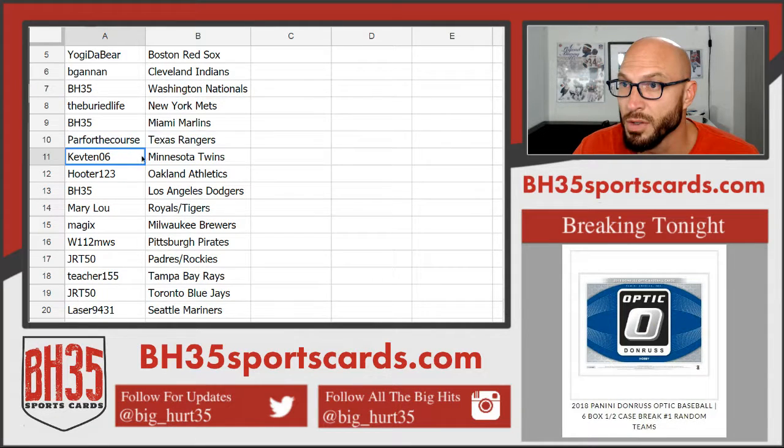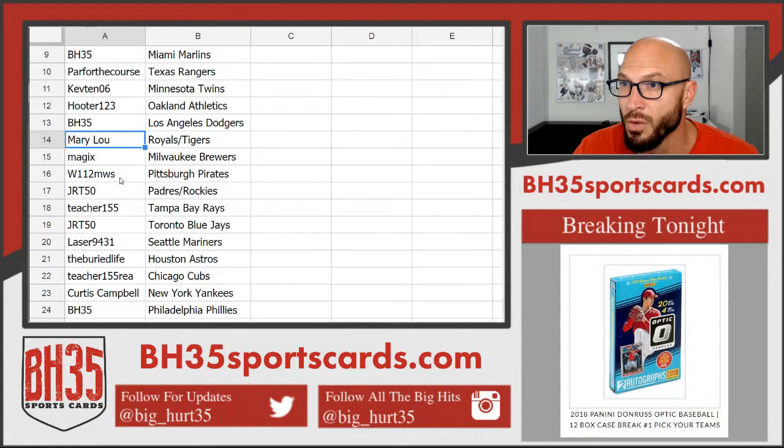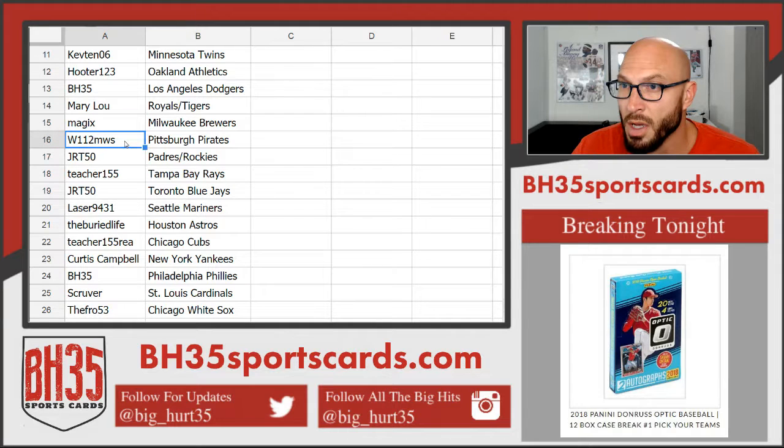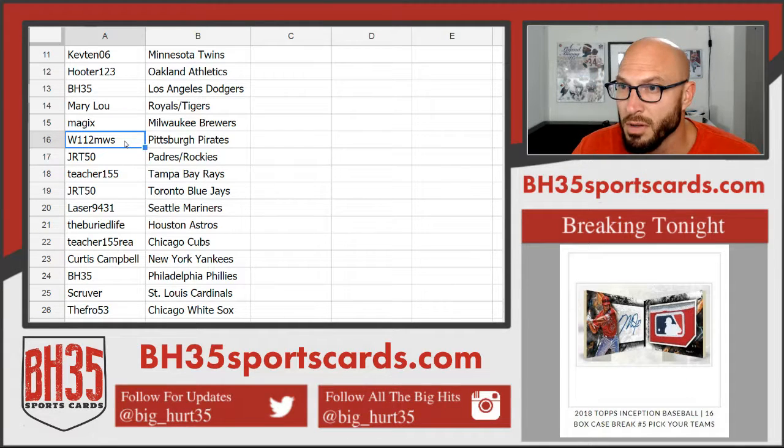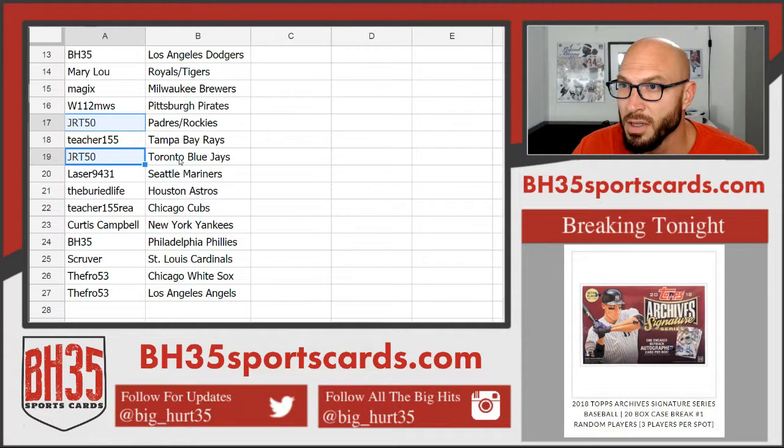Par for the Course — Rangers. Kev10 — Twins. Hooter — A's. BH35 — Dodgers. Mary Lou — Royals, Tigers. Magics — Brewers. W11 — Pirates. 2MWS — Pirates. JRT50 — Padres, Rockies, and Blue Jays.